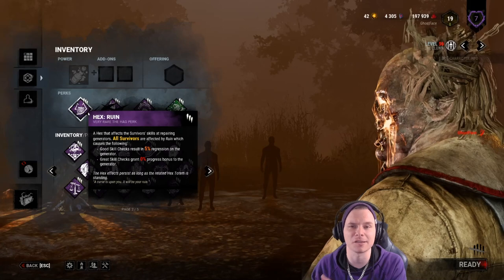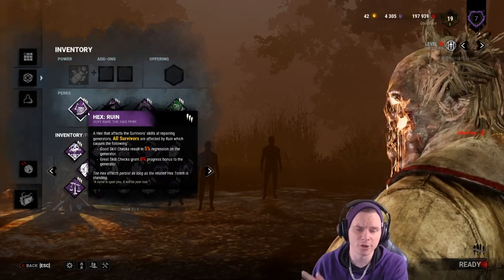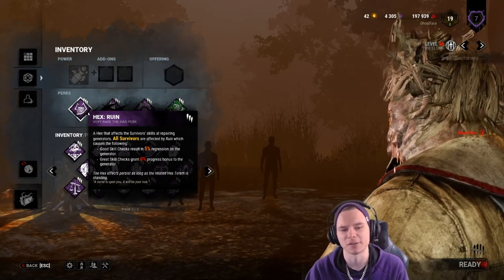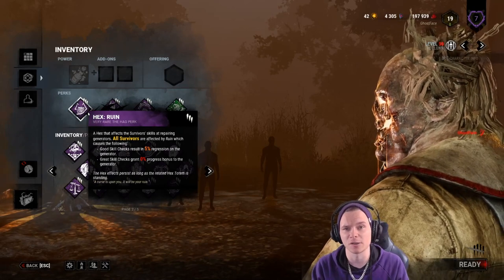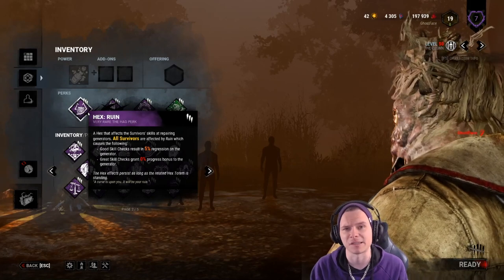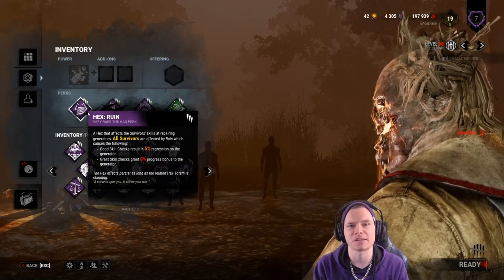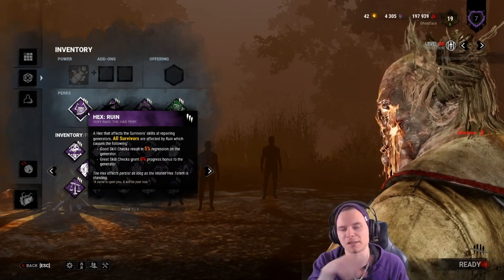So if a generator is at 80 seconds and nearly completed, and a survivor lands a good skill check, it'll go back 5%. 5% of 80 is 4 seconds — the generator will go back 4 seconds. It can be very devastating, because once a survivor misses a great and lands a good, if they miss the actual skill check altogether, it gets another 2-3% penalty as well, so it'll go back about 6-7% rather than just 5%.